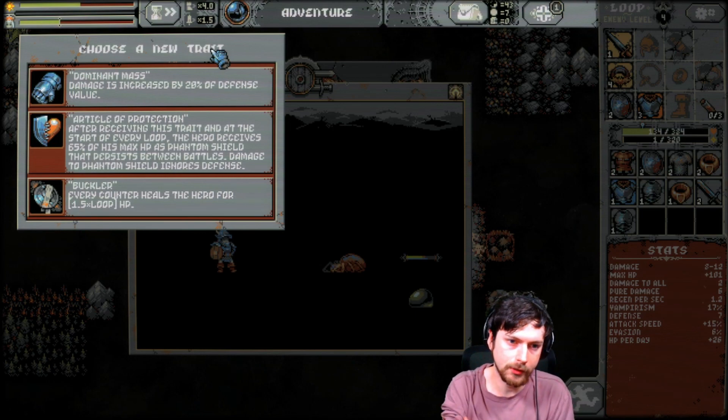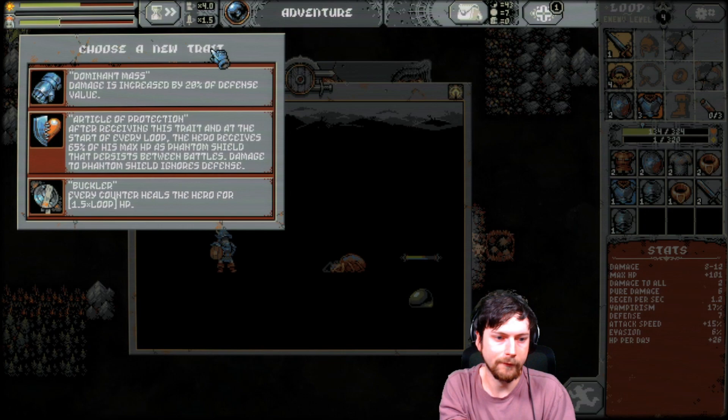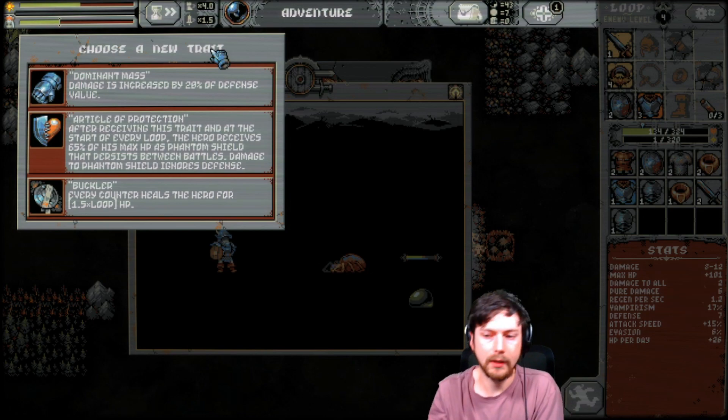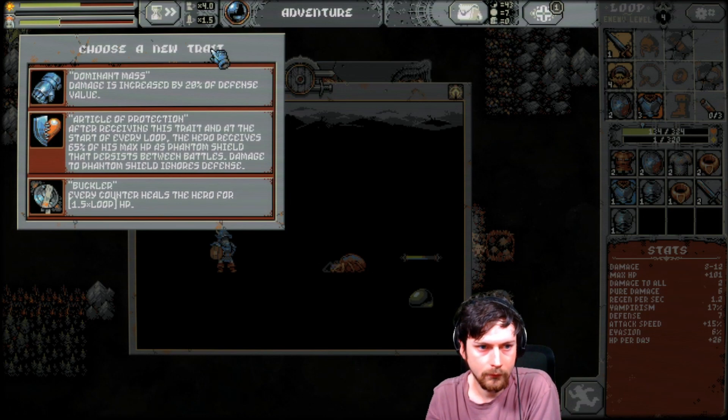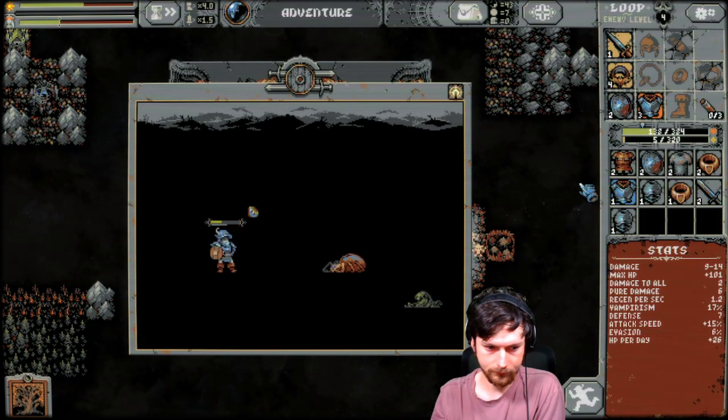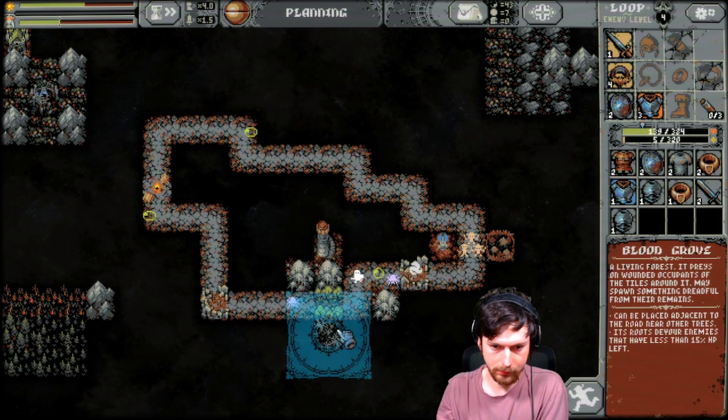After receiving this trait and at the start of every loop, the hero receives 65% of his max HP as phantom shield. Every counter heals the hero for 1.5 times the loop HP — every time I counter. We'll do the defense one. And we got the blood grove!